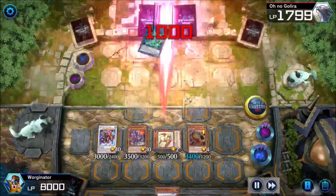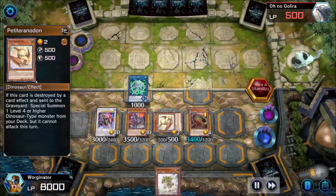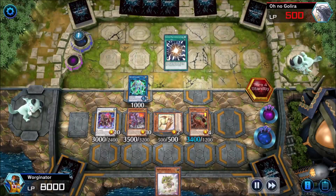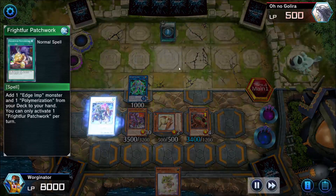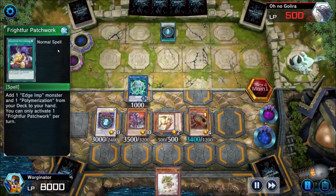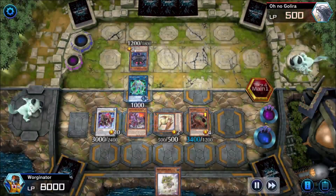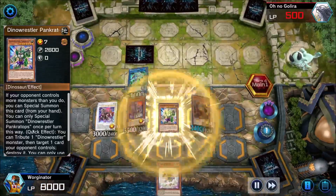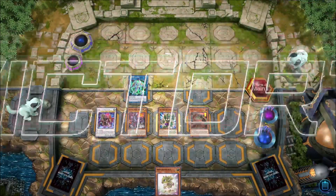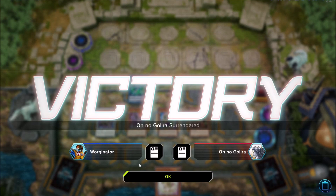We hit face-down monsters and bring them down to 500 life points. We would have won if we hadn't used Baron de Fleur's effect to pop it, but that gives them one extra turn. They don't have much — we negated their Patchwork to stop them drawing two cards, their Edge Imp gets set face-down, and Super Poly is one of the few remaining threats. But we've got Dinowrestler Pankratops ready to destroy one of their monsters and they give up. It's a deck that makes people surrender a lot!